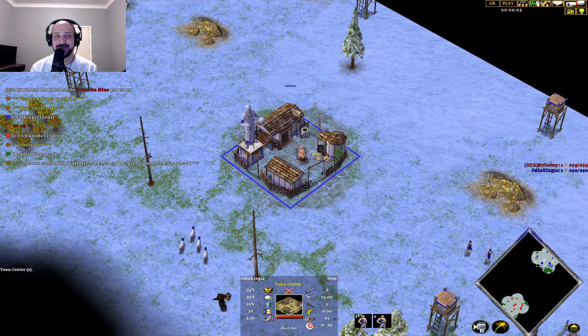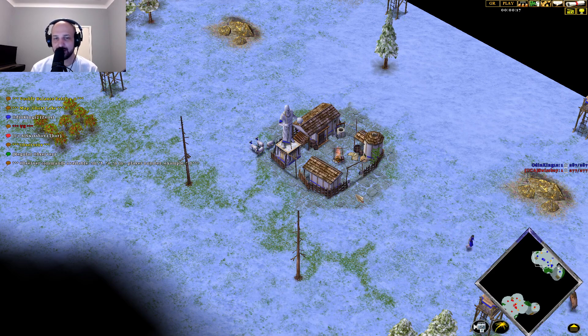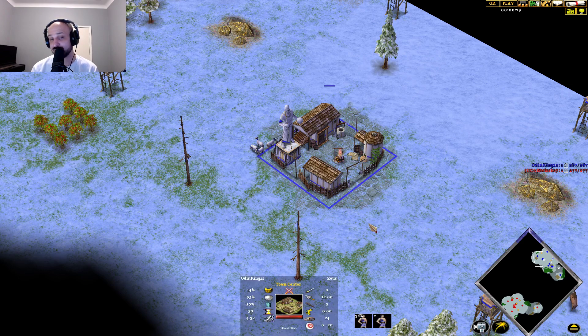What is going on everyone? My name is Boyt, and I'm back with some more Age of Mythology: The Titans action, spawning in the top of the map in the blue color, playing as Zeus. His name is Odin King the 12th, and he's got one win in this best of three series here that I'm viewing on Voobly.